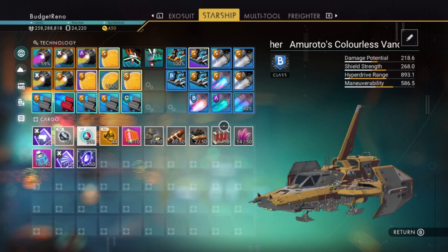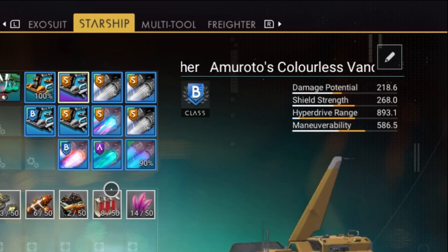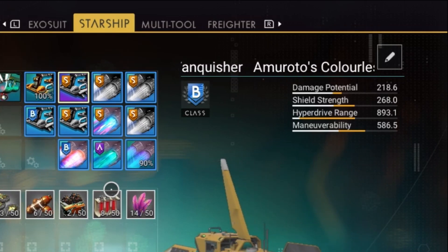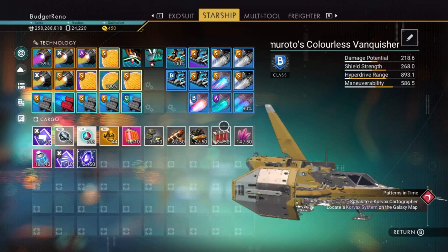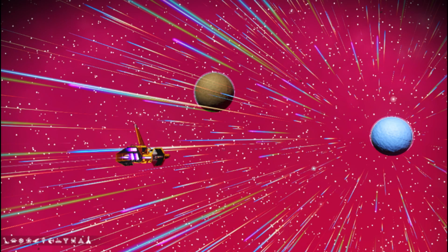Similar to your exosuit you will notice you have technology and cargo. Your cargo is used for storage and your technology slots can be upgraded with various different technologies and upgrade modules. On the right hand side you will see your damage potential, shield strength, hyperdrive range and maneuverability. These can all be increased by adding technology modules.